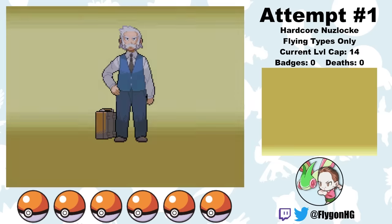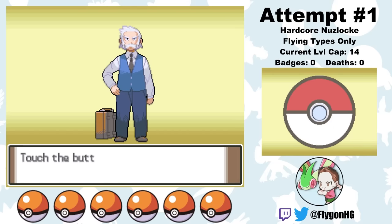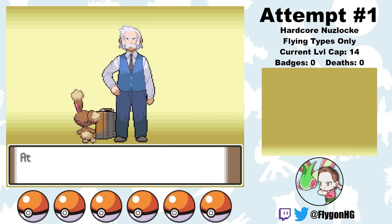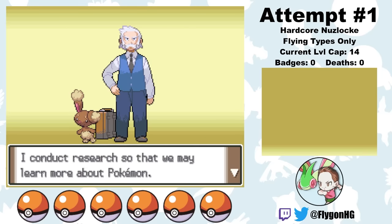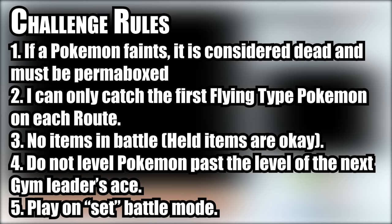Hi everyone, I'm FlygonHG and this is the video of my attempts at a hardcore Nuzlocke of Pokemon Platinum using only flying type Pokemon. To see what I define as hardcore Nuzlocke rules, check out the description below. But in short: no items in battle, no over-leveling past the gym leader's ace before the start of the battle, and we're playing on set mode.